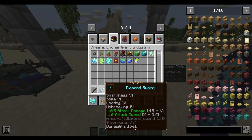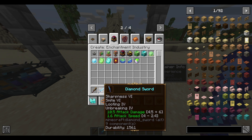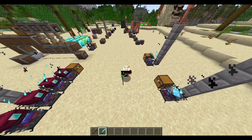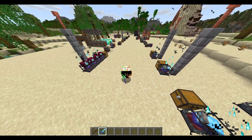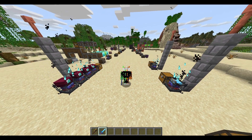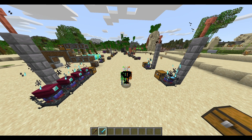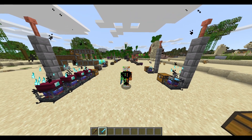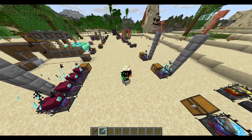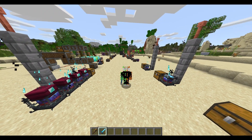Just like that, I got myself a Sharpness 6, Smite 6, Looting 4, and Unbreaking 4 Diamond Sword. And that about wraps up for today's video. We've looked at all of how you can use super enchanting in Create Enchanting Industry. If you have any questions, please leave them down in the comments. If you enjoyed the video, please make sure to like and subscribe, as it really helps me out a ton. I'll see you in the next video — bye bye!